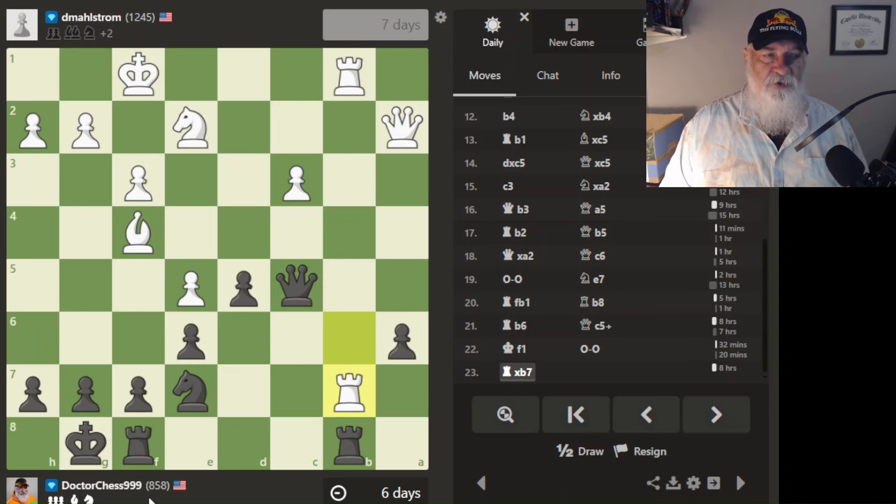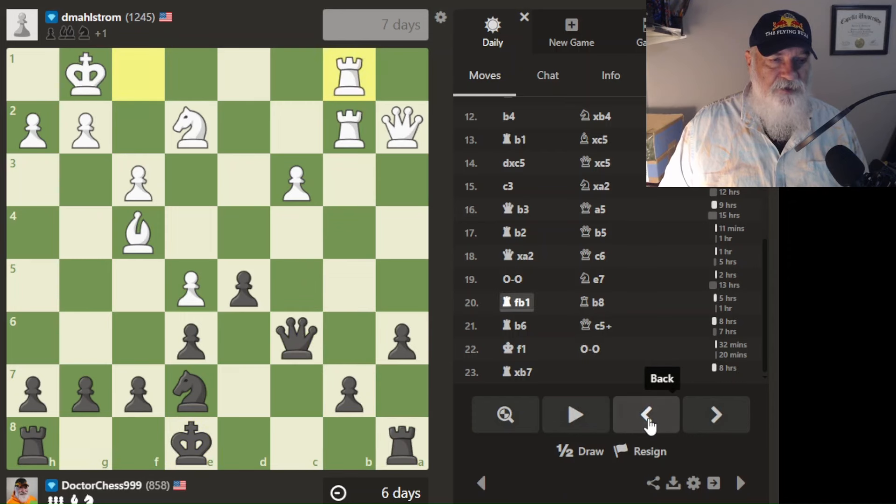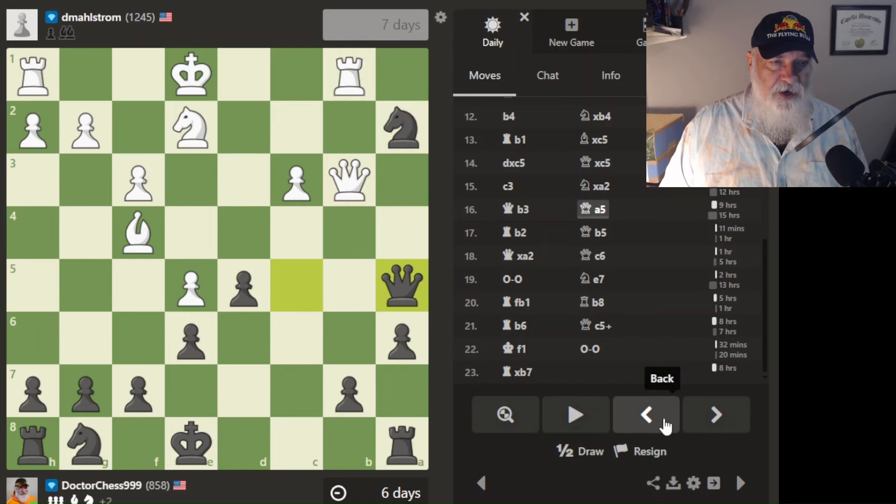He's higher rated than me — he's 1245. For daily games I'm only 858, though I'm in the 900s for 10-minute games which I love to play, and I try to limit myself to three a day. Let's go back a few moves. He's been putting pressure on this pawn here. I tried to threaten his queen, so he went there to threaten my knight, and I went here.